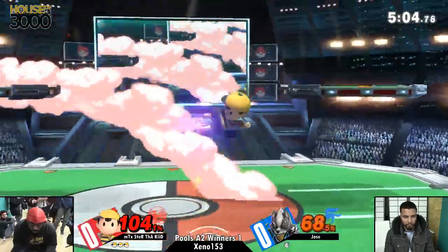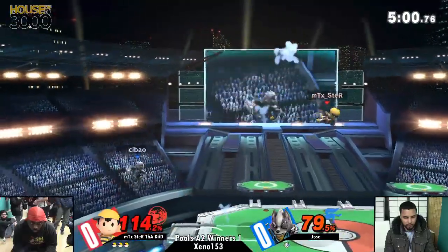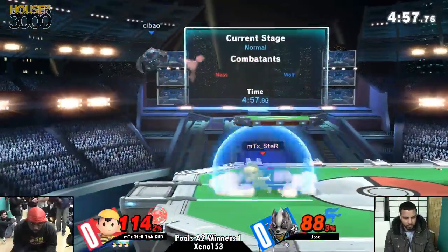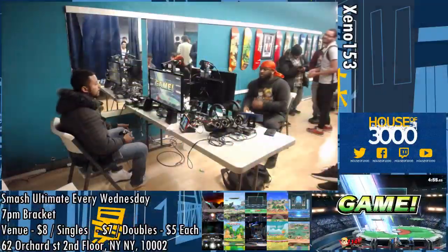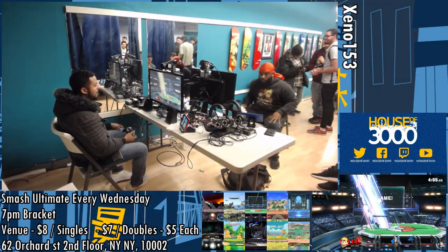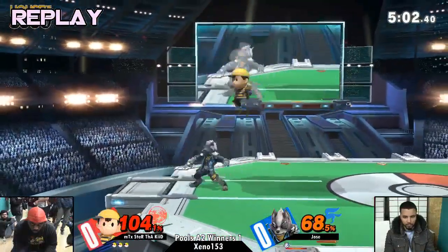Jose is not covering the airspace that Ness wants to cover. Wolf is really good at covering the range that Ness wants to play at — with full hop nairs, short hop rising fairs, all the aerials. And Jose just walks into it. I'm not sure if he knew it had an active hitbox when he was charging. He probably didn't know about it, because he walked right up to it.